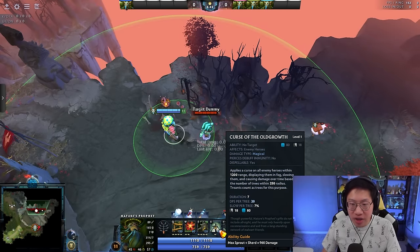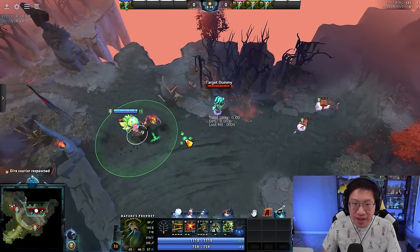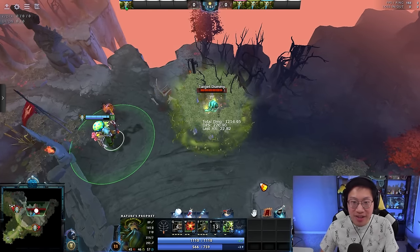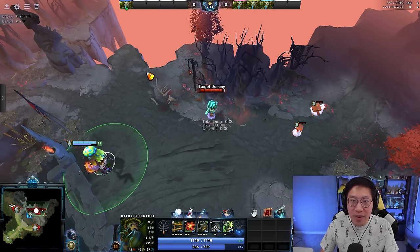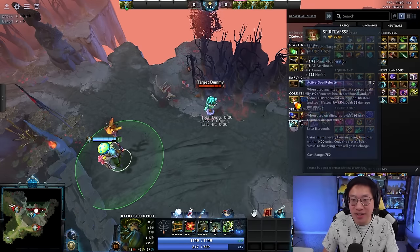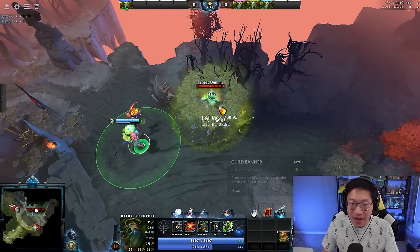Curse of the Old Grove does damage per tree near the enemy target within a 250 radius. So when there's a fight in a side lane and you Sprout the enemy and then use Curse of the Old Grove — without even attacking, without using Wrath of Nature or Spirit Vessel — you can do so much damage, because Sprout counts toward the Curse of the Old Grove damage, and however many trees they're standing in also contributes. You can see a target take around 1300 damage from this alone. That's why Spirit Vessel is such a great follow-up: teleport in, Sprout your target, Curse of the Old Grove, Spirit Vessel — you're going to do tons of damage.